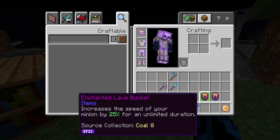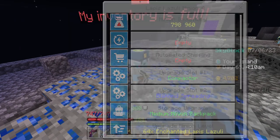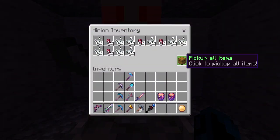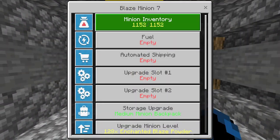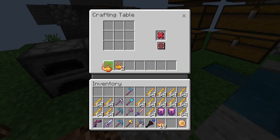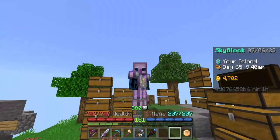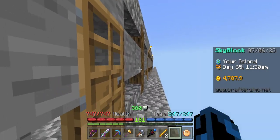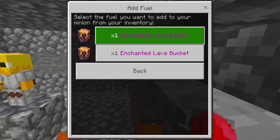We were able to craft two enchanted lava buckets and we'll be giving these to our minions in a second. Our lapis minion's inventory is full so we can collect up all of those resources as well. Same with our spider minion. All of our blaze minions' inventories are full too, and in between episodes I was able to upgrade these guys a couple of times so we now have a ton of blaze rods which we can turn into enchanted blaze powder. We can also use our enchanted lava buckets to upgrade these guys a little bit.